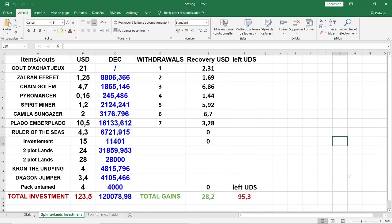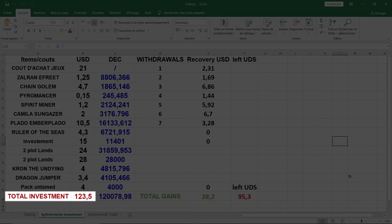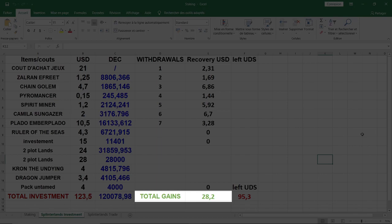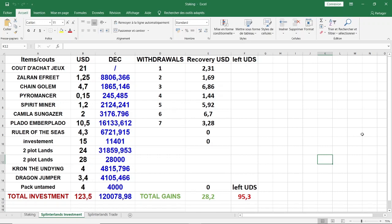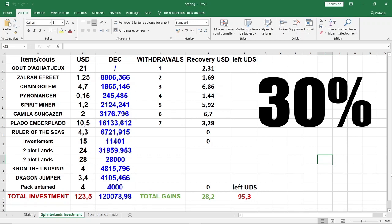The third way to earn money is by trading cards — you can buy and sell them for profit in the marketplace. Let me show you how much money I've earned so far. Here's my Splinterlands spreadsheet: on the left side you have all my investments, with a total invested of $123.50. You don't have to invest that much — the game costs only $10. On the right, my earnings so far are $28.20 in withdrawals. I've already recovered more than 20% of my investment in a short period. I withdraw only 70% of earnings and keep 30% to reinvest and buy more cards.